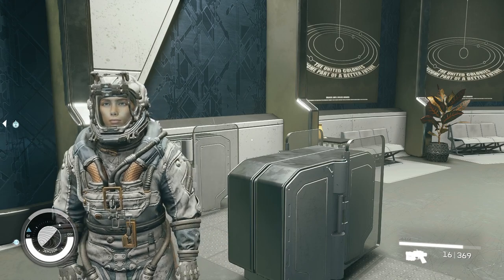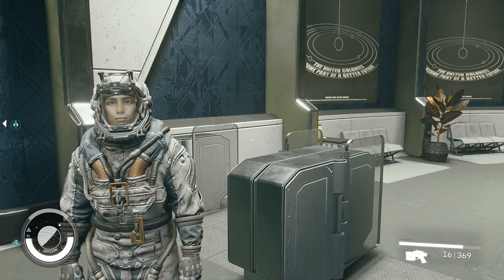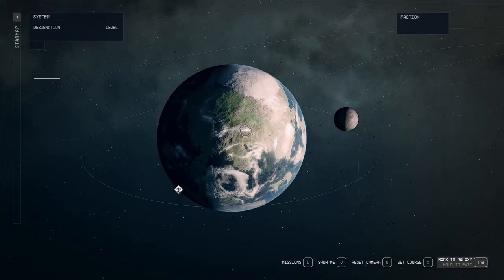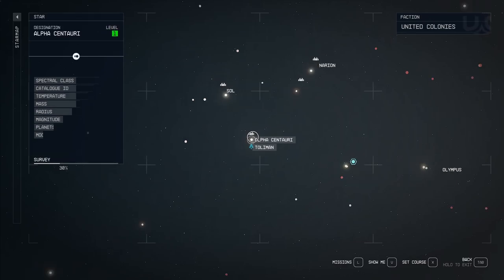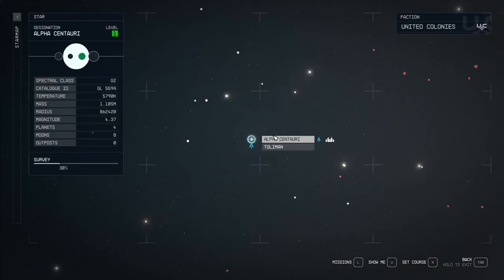I'm going to show you where to buy ammo in Starfield. The most basic place to buy ammo is at Jemison. If you don't know where that's at, that's Alpha Centauri — you go there as one of the first places you visit in the entire game.